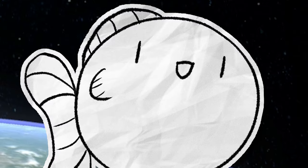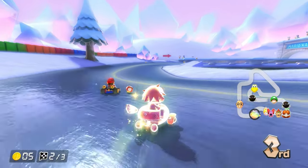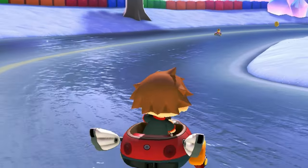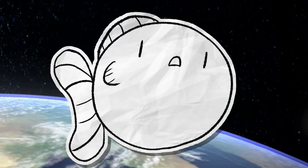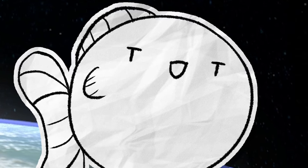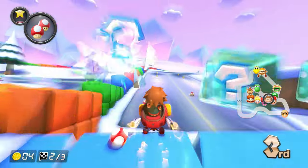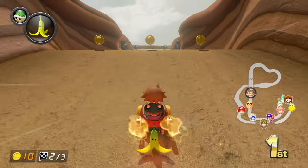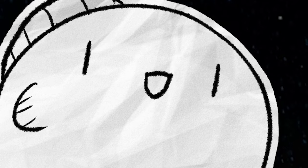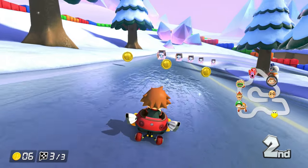Ready for another GBA booster pass course? Snowland GBA isn't terrible — I actually think it's pretty okay. There are a couple of quick cuts you can take if you have a boost, and the penguin obstacles are cute. The biggest disappointment is that the roads are covered in ice but they aren't slippery. They should have just made the whole course slippery — that would have been a good gimmick. It's a pretty simple track, but I just like winter courses. I like the snow and the bright colors, and even if I think Choco Mountain has better track design, I have much more fun driving around on Snowland.